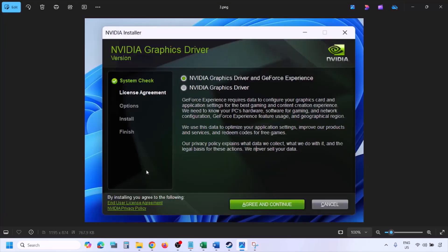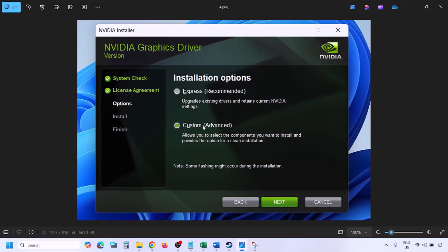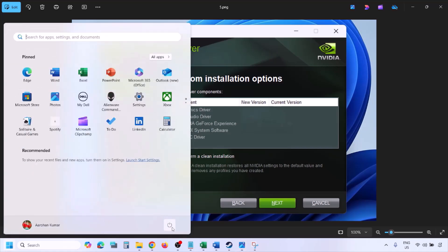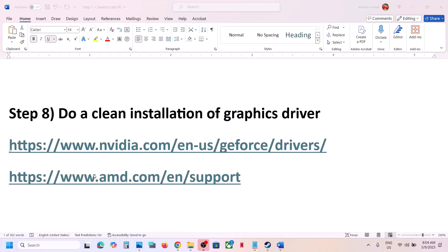Once the download is complete, run the exe file. Click Agree and Continue. By default Express is selected — select Custom instead, then click Next. On the next screen, put a check on Perform a Clean Installation, then click Next and let the installation complete. Once done, restart your computer and then launch the game.